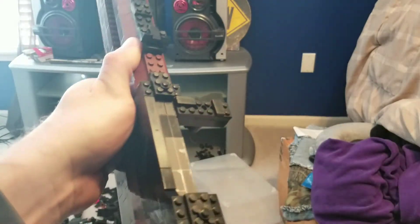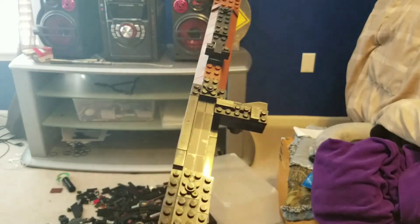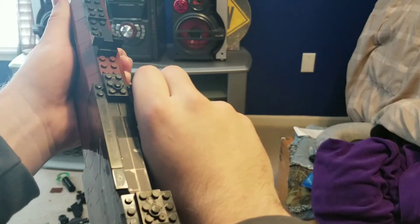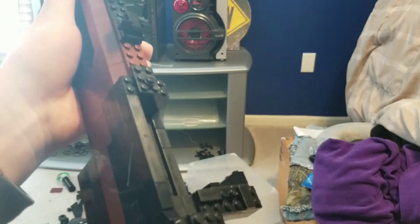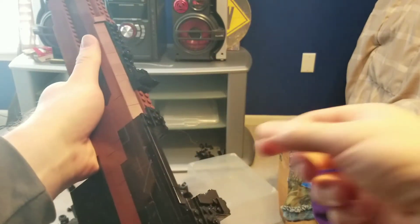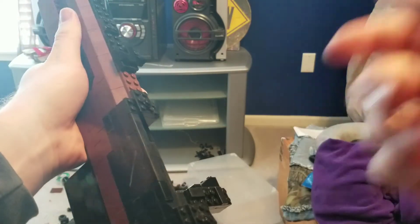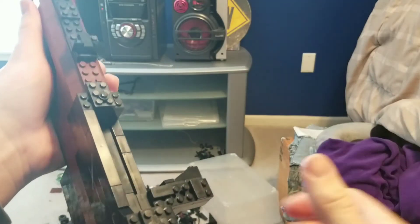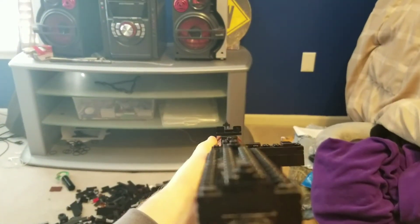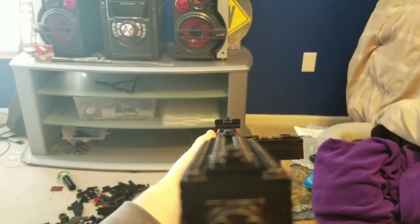This gun is fed with stripper clips — five rounds each clip, for a total of ten rounds. It's kind of odd in that it has a really bulky bolt handle and you have to manually pull it back no matter what to reload. After the last round, you manually pull it back, align your stripper clip at the base, push the five rounds in, pull the stripper clip out, and then you can push it forward or load another five rounds.